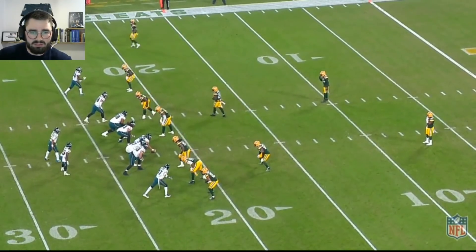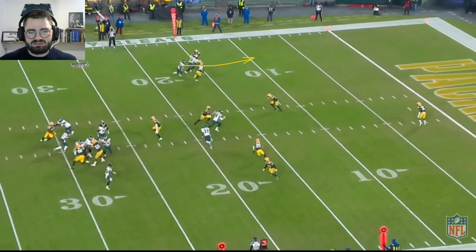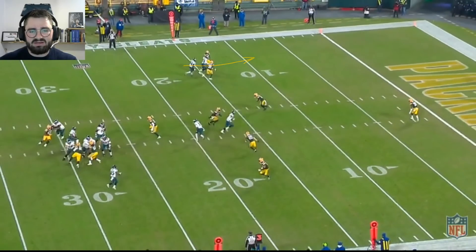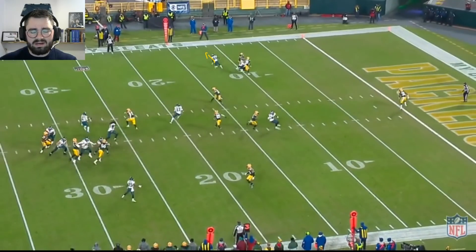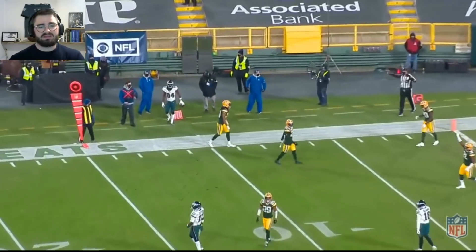Third down and eight. Man coverage for the Packers once again — cover one man. Eagles have Greg Ward at the top and Jalen Rager running a pretty good concept. Rager goes deep taking the outside cornerback in man coverage, which leaves Ward wide open on the outside. But Hurts steps off the pocket and rolls to the side, and the pass is just not good enough — that's a bad pass.